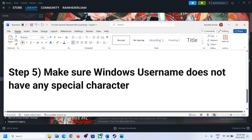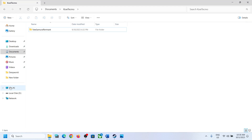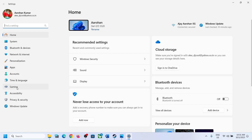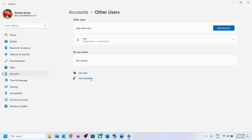The next step is to make sure your Windows username does not have any special characters. Open File Explorer, go to This PC, open C drive, and open the Users folder. Make sure your username does not have any special characters like percentage signs or hash symbols. If it does, you can create a new account by going to Windows Settings, then Accounts, then Other Users, and clicking Add Account.